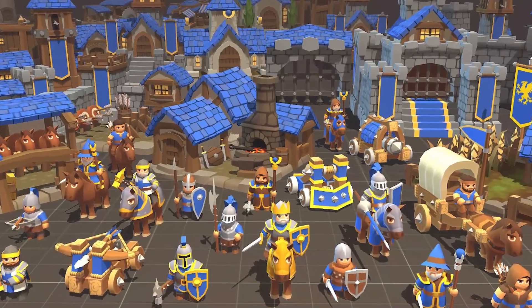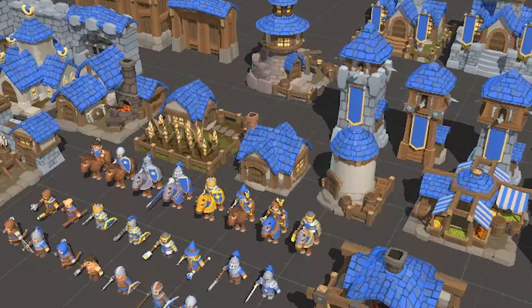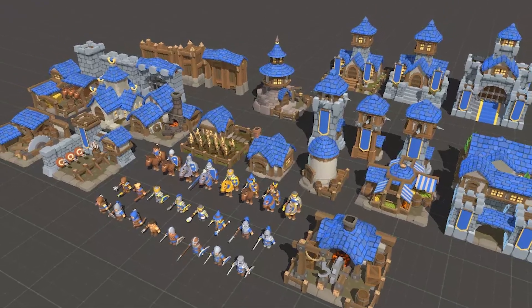The Toony Tiny RPG Set includes a selection of mecanim mobile-ready assets: 50 bodies, 70 heads, 4 horses, 9 machines, 75 weapons, and 20 building models, all in a quirky style.